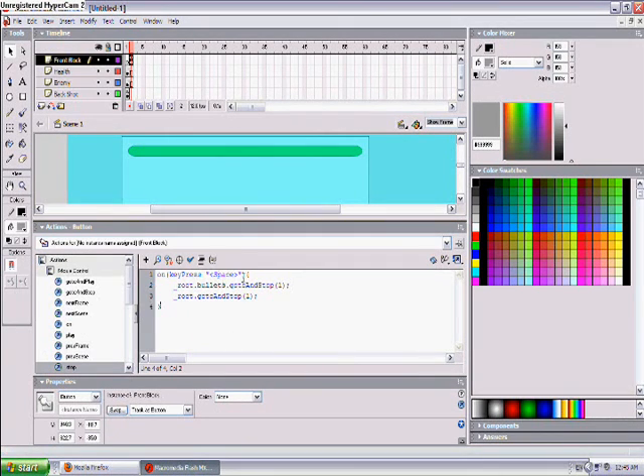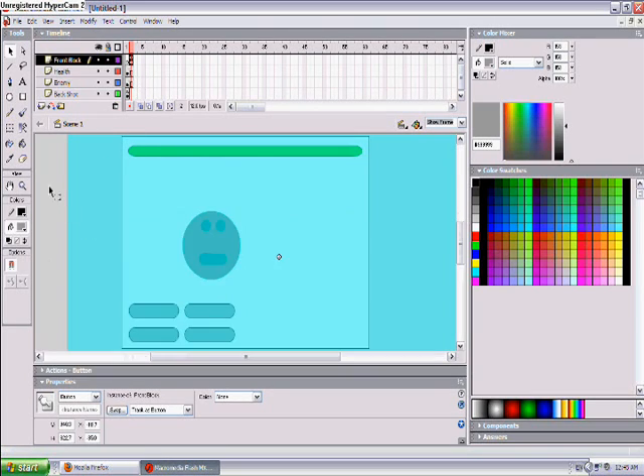The instant-themed bullets, the ammo thing, will go to install on frame 1, which will make you get all your ammo back, and you'll come back to frame 1 here, so you can shoot again.